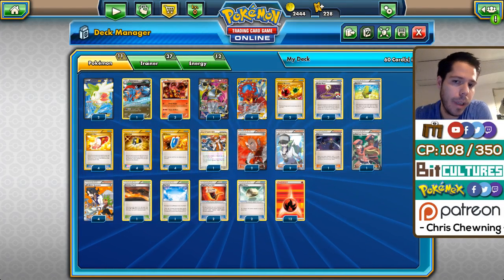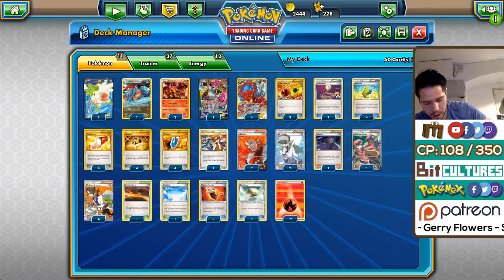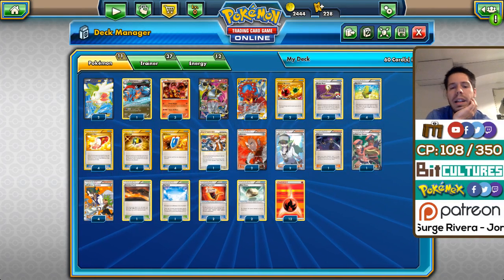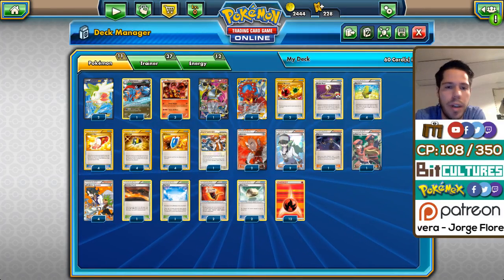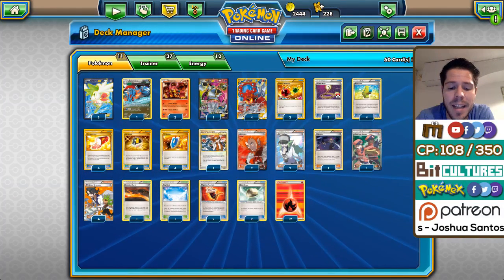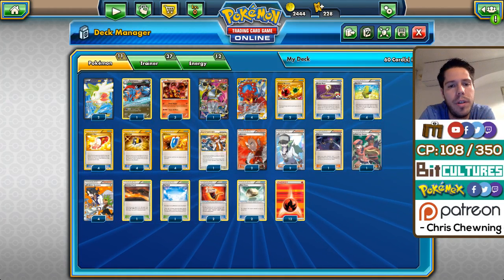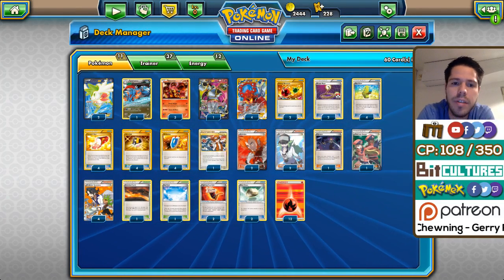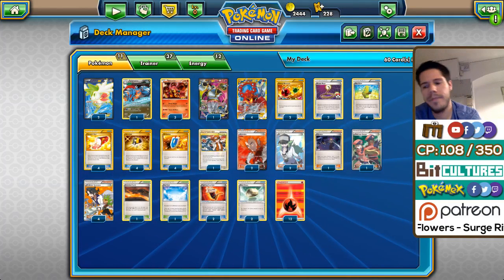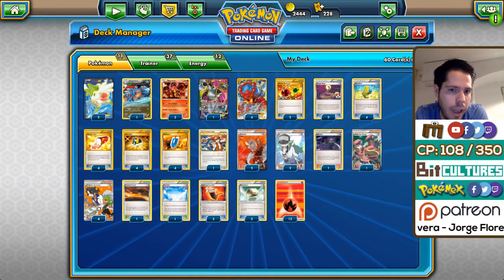The Pokemon line is very standard: three Baby Volcanion, four Volcanion EX, two Shaymin, and one Hoopa. A lot of people said Hoopa took up a lot of space and you needed to focus on Baby Volcanion, but since Garbodor is so popular right now, Baby Volcanion ends up being a little underwhelming. People are choosing to accelerate energy through Max Elixir, which I believe is one of the best cards — if not the best card — in the format. So you don't rely on Baby Volcanion as much. In any matchup where you don't see Garbodor, Baby Volcanion is absolutely fantastic, but against Yveltal Garb it won't be doing too much damage after turn two or three — that's when Max Elixir becomes super valuable.